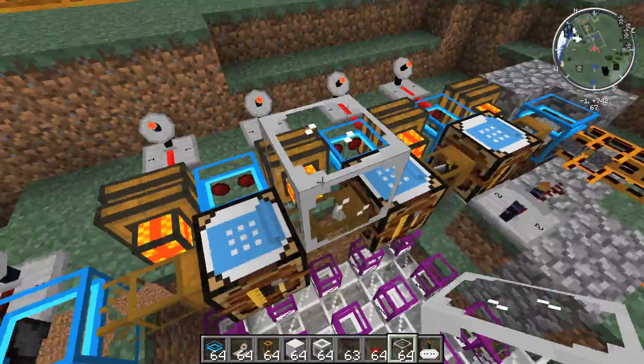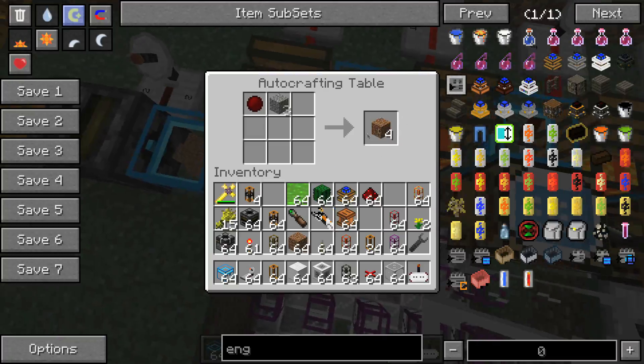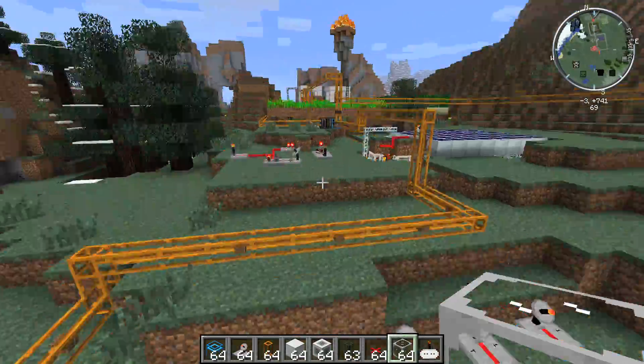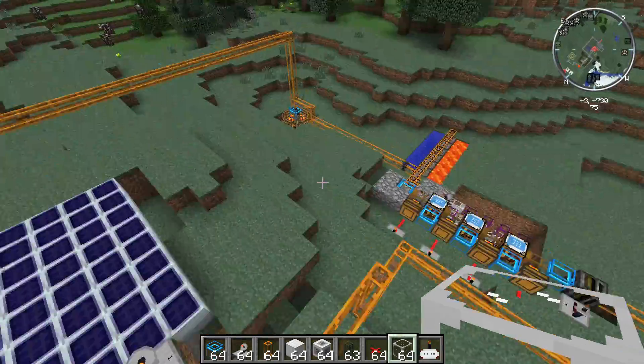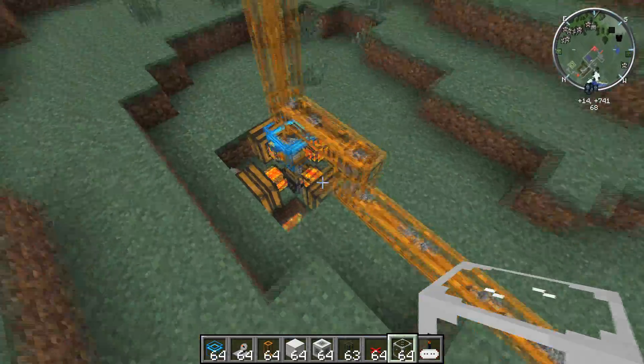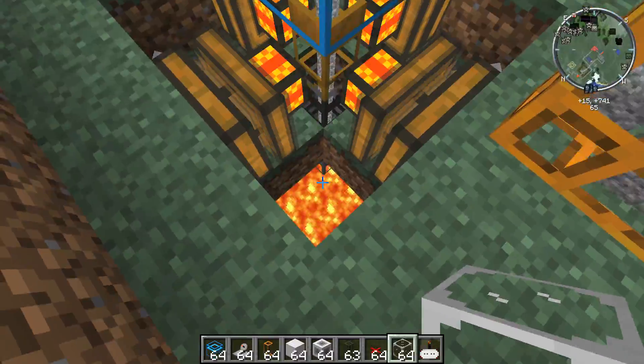Stone into flint, flint into gravel, gravel into dirt, and then I'm using the dirt. Since I'm producing an excess of stone, I'm throwing it over here to what I'm calling my dump, which throws everything down into lava.